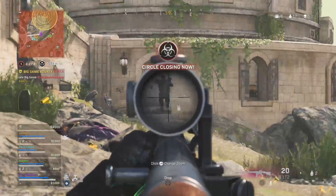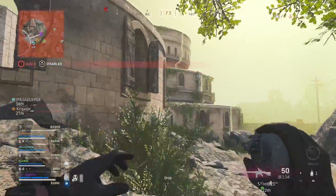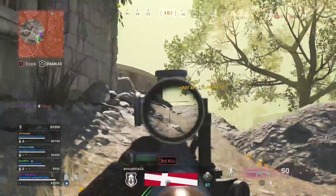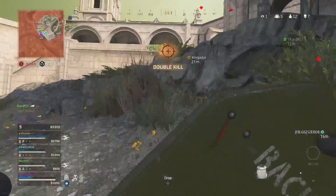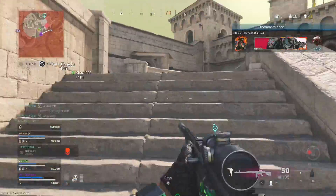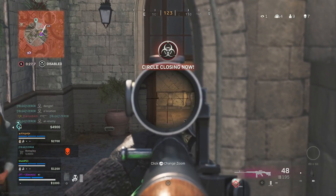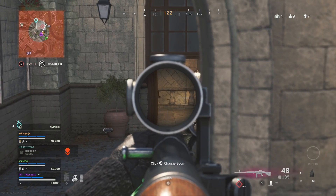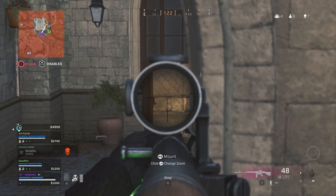Just hug this wall I would. I'll hold this angle if you two want to flank right. Just watch the main double doors — that's where they're going to have to come through probably. Oh, they'll be on the roof. In the rampart tower — that's in the circle.